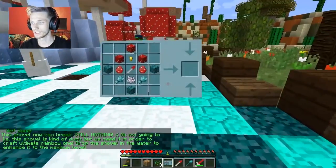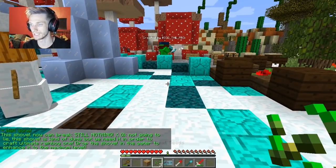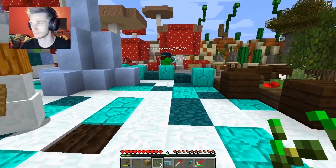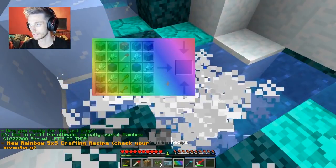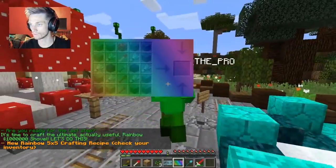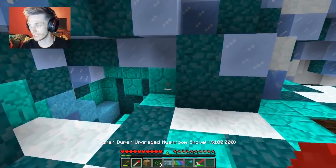The ten thousand dollar shovel - this shovel can still break nothing. Not going to lie, this shovel is kind of dumb but we need it to craft the ultimate rainbow one. Drop the shovel in the water to enhance it to maximum level. Oh my god it's enhanced! New rainbow five by five crafting recipe!